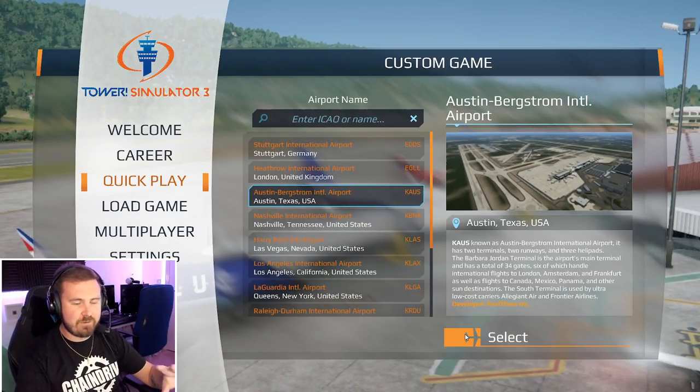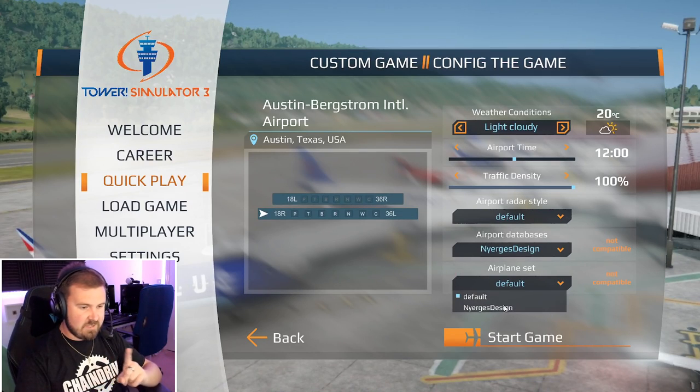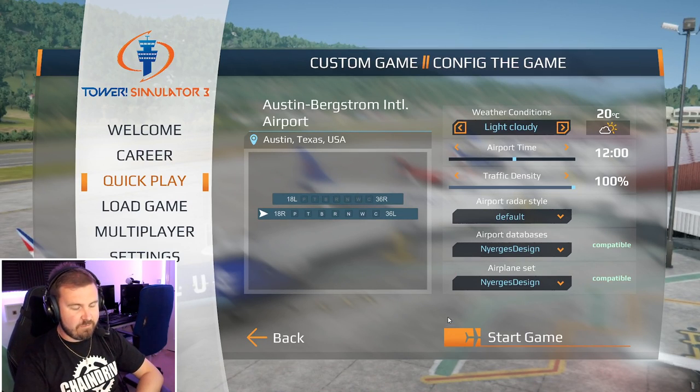And again, if there is anything wrong here, then it is probably resolved and done by now because this will come out a few days after it'll all have been released and properly done. So give it time and let's see how we can do. I should actually set the airport up — 18 left and 18 right. We're going to go 18 right. We're going to go for the Energis design, database and airplane set as well because they have released their packs. Light cloud, 9am. Here we are then.